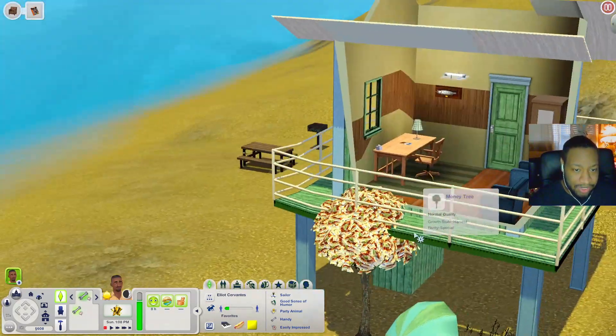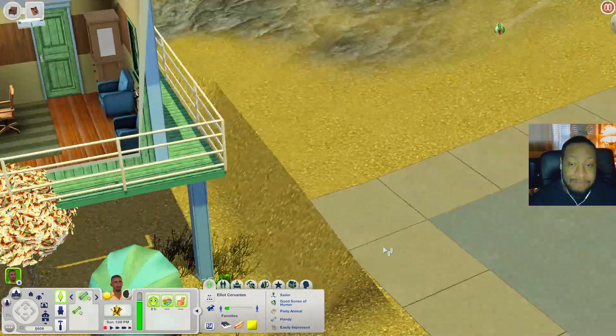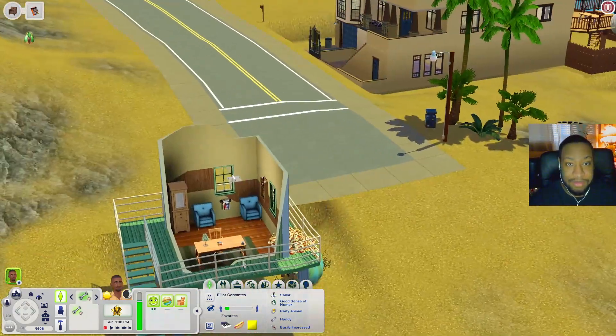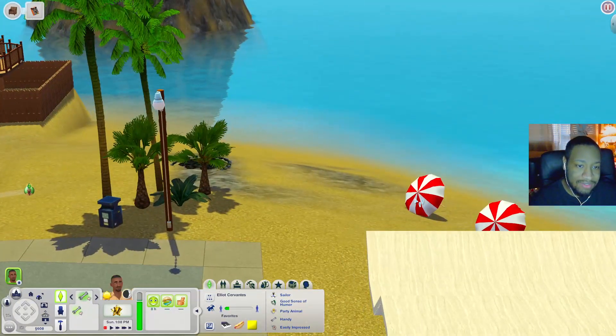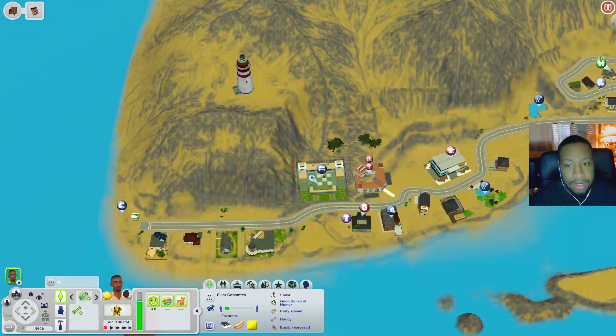There's also a money tree growing over here, which is pretty useful, and there is also a life plant — y'all know life plants are very valuable. There's a bonfire over here on this side, and of course just two umbrellas out here. Overall the beach is pretty cool and it's not really that big either.